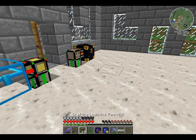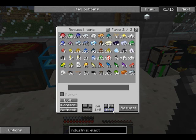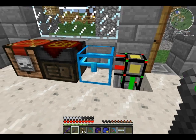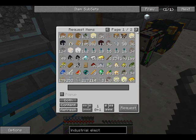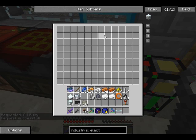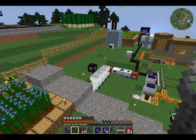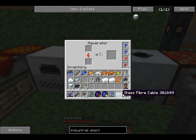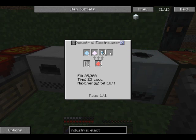Alright guys, so I just finished up my Industrial Electrolyzer and it's gonna get some rubies here, grind them up and test them out. Let's get a full stack. I have no idea how many of these it takes to make one. Nine to get one piece of chrome dust - wow, that sucks.